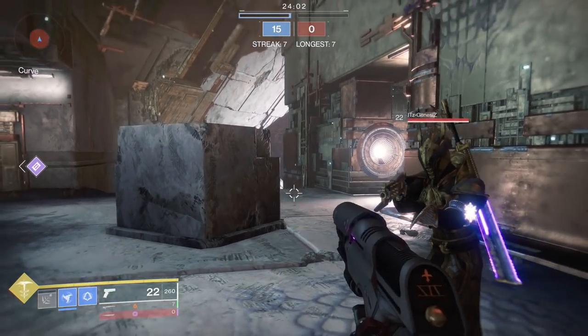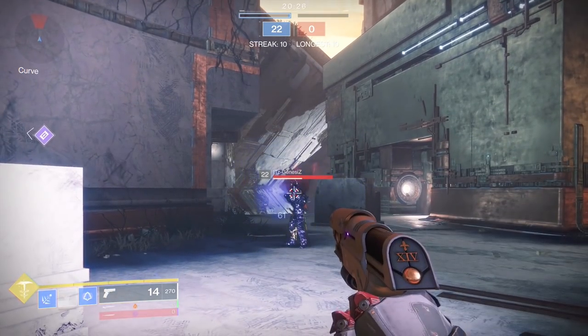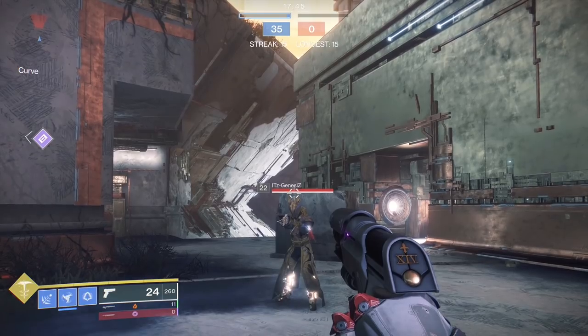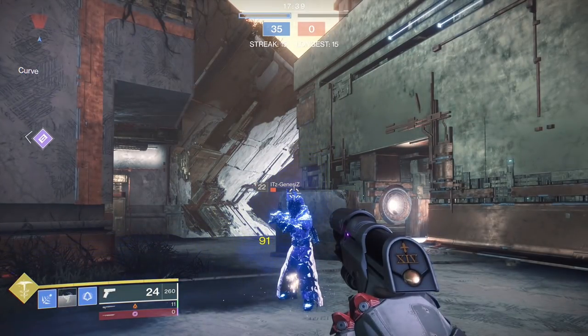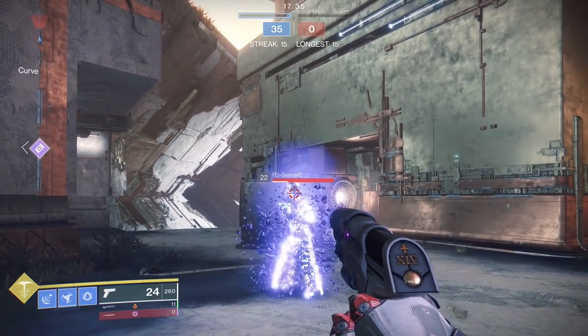The melee — each hit does 61 damage and slows enemies, but if you get two quick hits it will freeze them. It can also do precision damage but it has falloff, so you have to aim it above the head. The further the enemies are, you'll have to aim even higher — and it will do 91 damage.